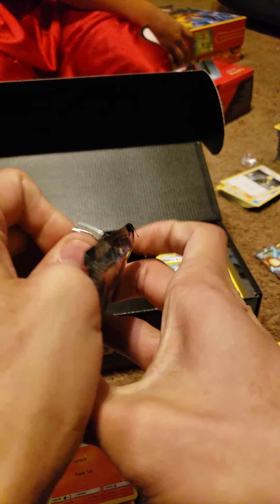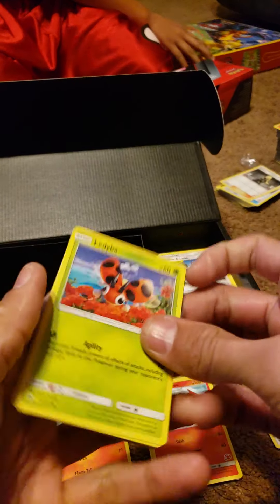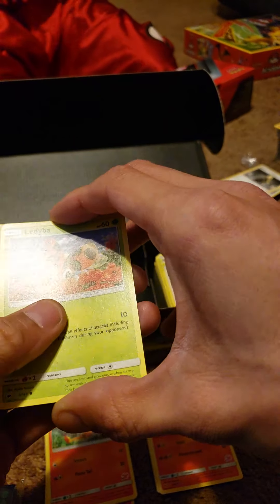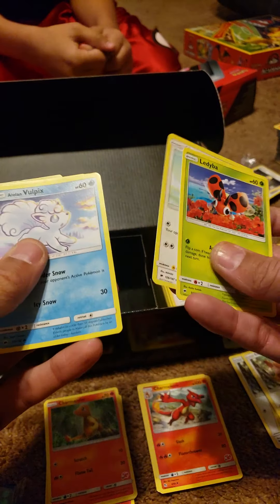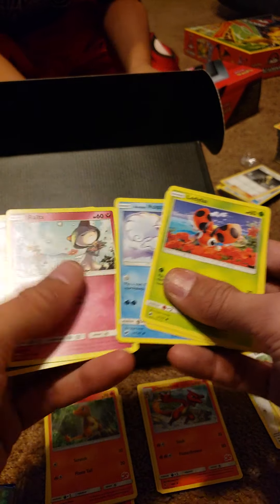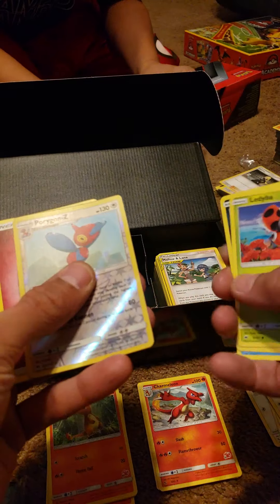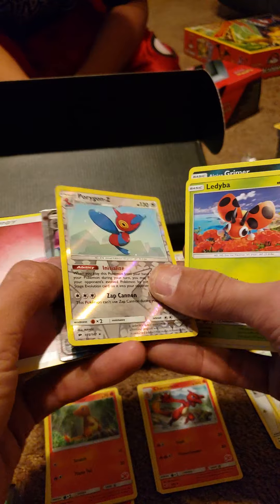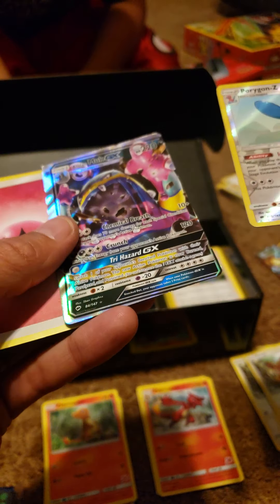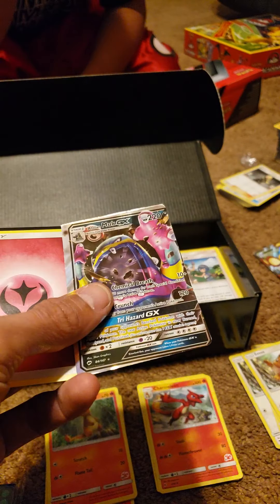Wearing the Shadows - I'm not even gonna do a card trick, I'm gonna just go right into it. Alolan Vulpix, it's pretty cool. Alolan Grimer, Porygon Z. Alolan Muk GX.